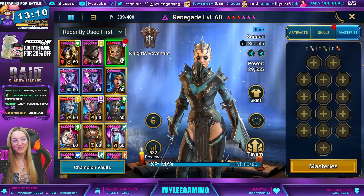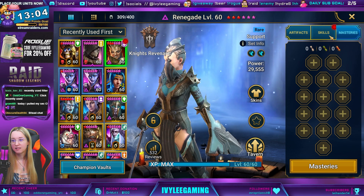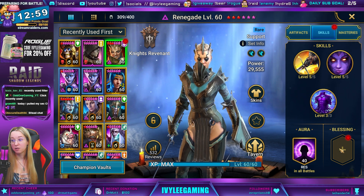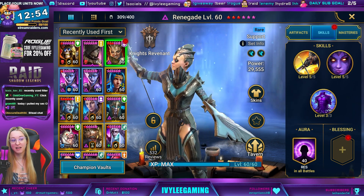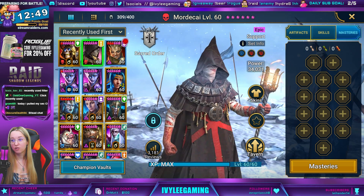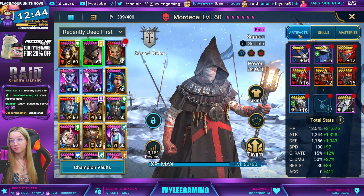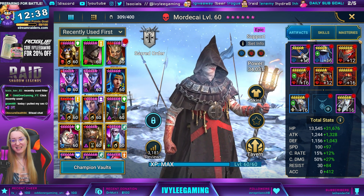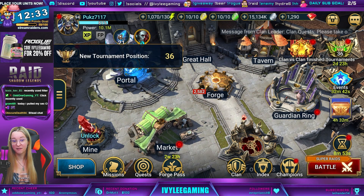Their main Renegade does not have masteries — oh my goodness. Phantom Touch is hopefully being fixed so Renegades don't accidentally kill themselves. Mordecai also doesn't have any masteries, but you don't really need them for Spider. If you want to use them in Hydra you'd definitely prefer masteries, but that was a really great Spider team — a fun find live on Twitch!